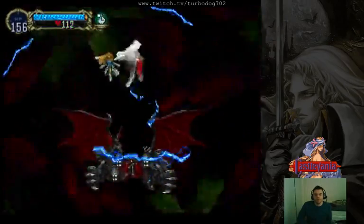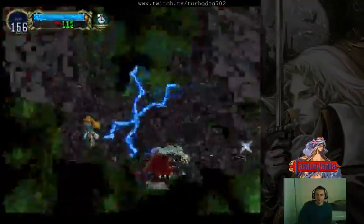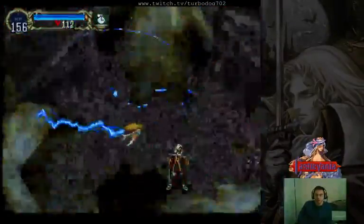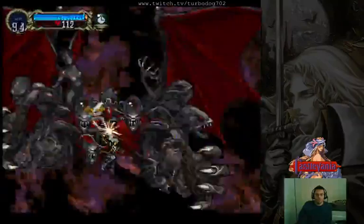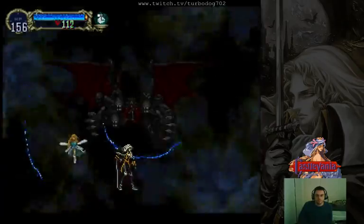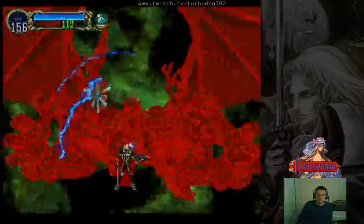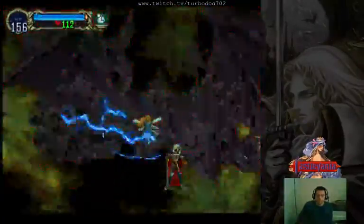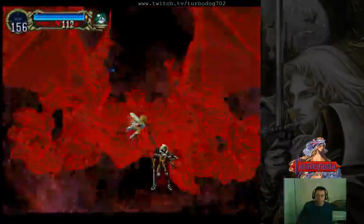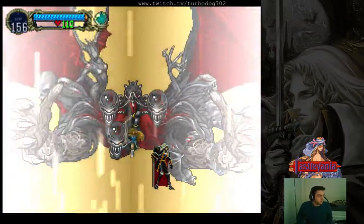To break down the fight again: jump up, turn into a bat, mash stars, jump, mash stars, get ready to dodge the swing, swing — get ready to dodge, swing — turn to the right, get ready to dodge, swing, and keep mashing it out. He should be close to dead on the third swing or the fourth. That's a good Dracula fight. After you're done with that, you're done — you beat Castlevania.